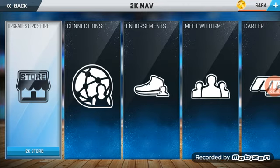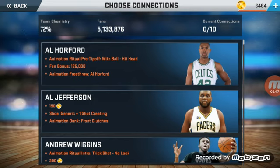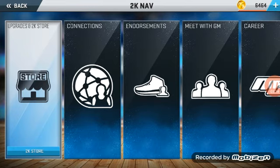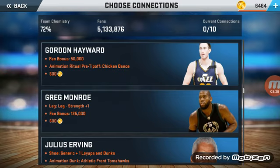I got the Michael Jordan dunk package. I know how to get that connection. I've completed the connection on this character so it's not gonna show up — it just goes away. I don't know why, but I got the Michael Jordan dunk package. I got the player, so if y'all want to see gameplay with MJ let me know.